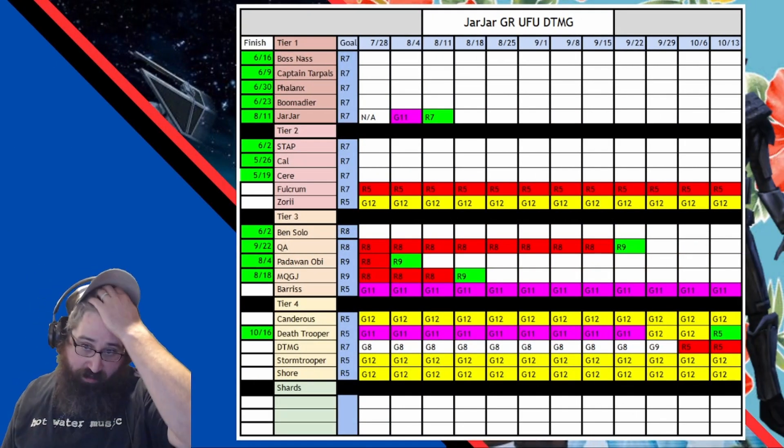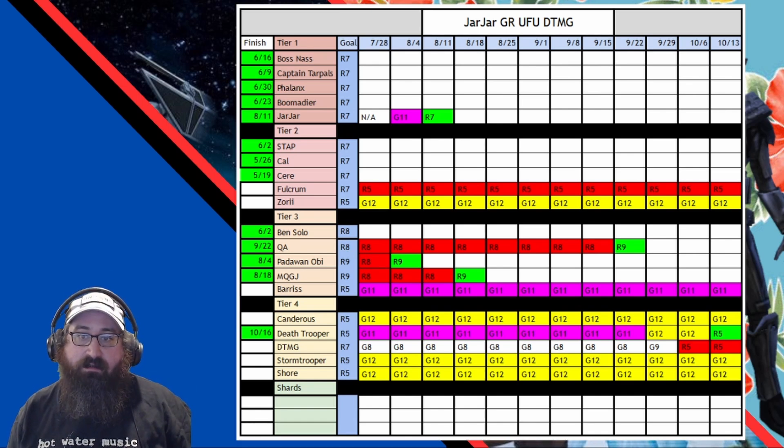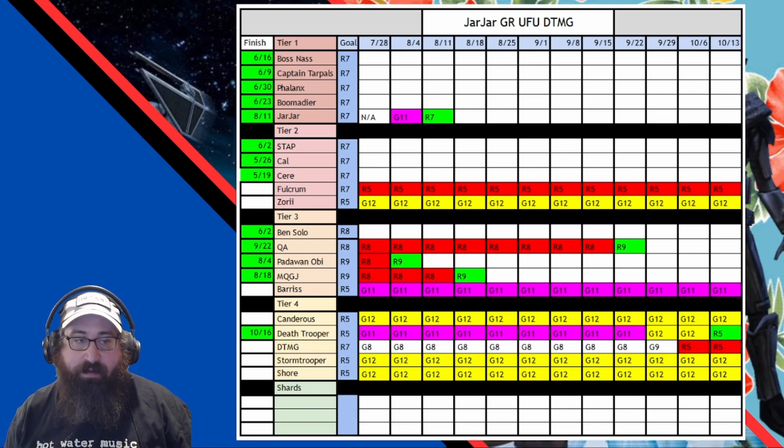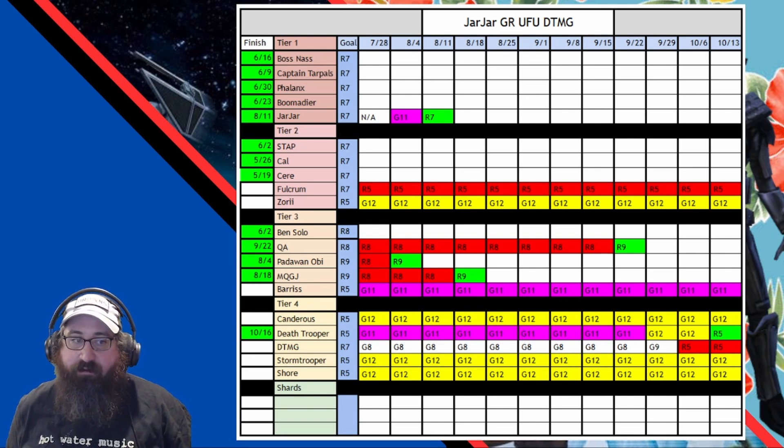I've been making some serious progress here. We've got Death Trooper Dunn at R5. DTMG is at R5 — I might abandon the R7 goal and leave him at R5. I have basically all the rest of the sheet at G12, except for Barriss at G11, which I might not even bother with. My Queen Amidala 5's team, I just use Shock and GMY — I know it's not the best comp, but they're pretty good, and I might just hold off on Barriss.